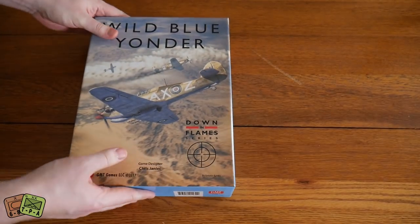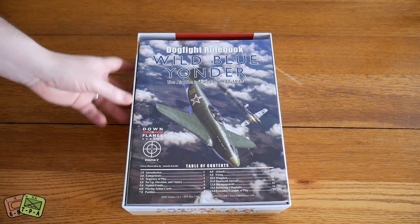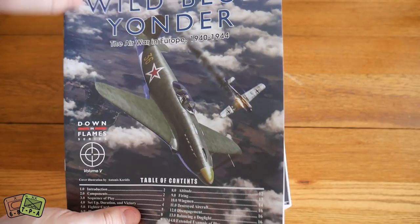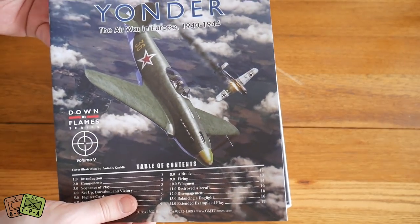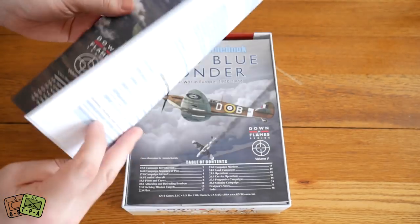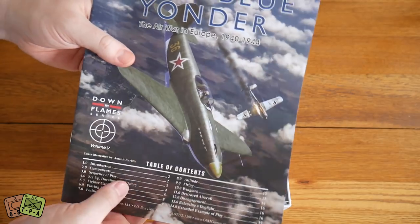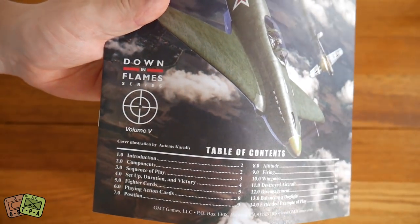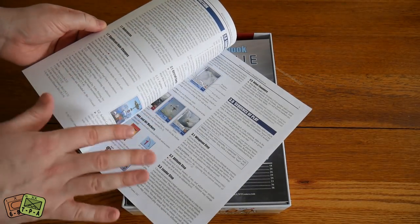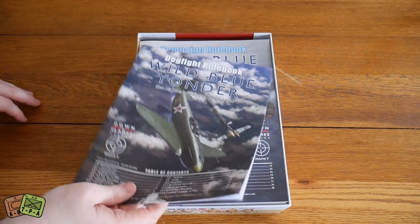Let's open it up and see what's inside. It starts off with some rulebooks — there are a couple. We have the dogfighting rulebook with beautiful artwork. This is volume 5 of the Down in Flames series, but you don't need any other editions to play. It includes a lot of redone rules and an amalgamation of bits and pieces from the rest of the series.